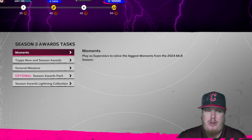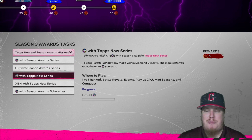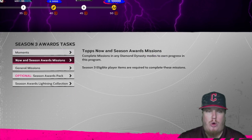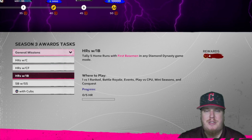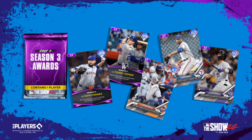You have five moments to complete, worth three stars apiece — 15 stars available to earn your first player card. For missions: 500 parallel XP with season award players, five home runs with season award players, 500 parallel XP with Tops Now players, 12 extra base hits with Tops Now players, and 200 parallel XP with last week's season award winner Kyle Schwarber. General missions include 10 hits with catchers, five home runs with center fielders, five home runs with first basemen, two stolen bases with shortstops, and 250 parallel XP with the Chicago Cubs.